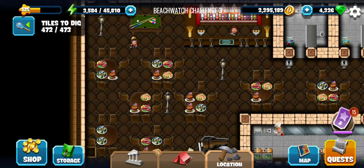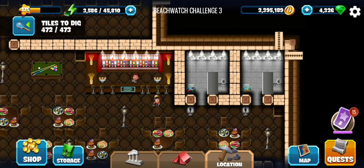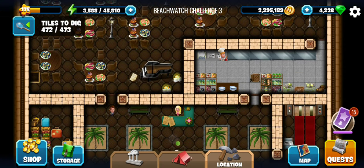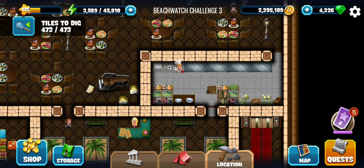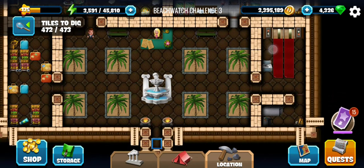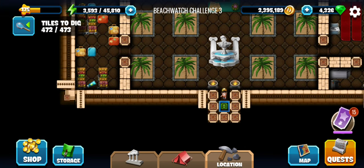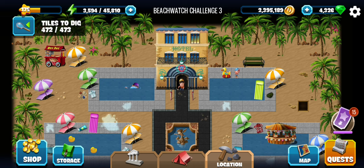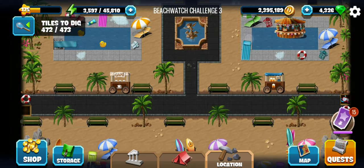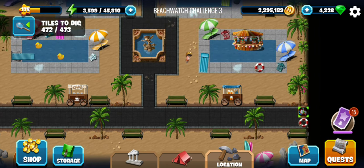It seems we have missed one tile somewhere. The last tile finder is available for use, but should I use it? I'm going to have a quick look just to see if I can find the tile. If I fail to, I'll just go ahead and use it — it's more likely to be outside. There is an event item in the corner there.